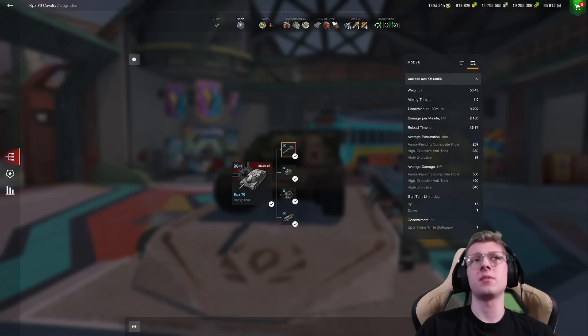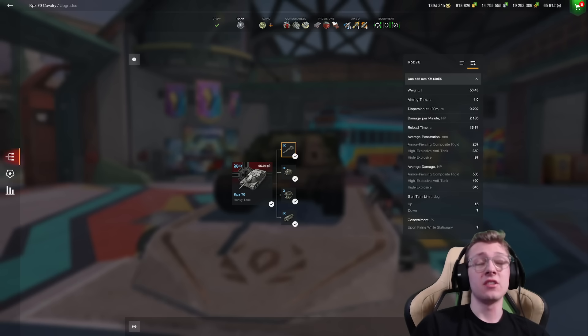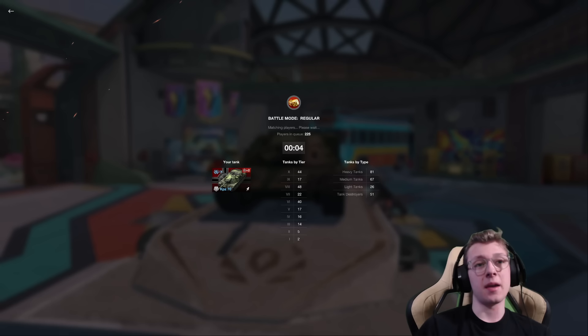It has 7 degrees of gun depression, which allows it to be flexible on really any ridgeline. It has great alpha damage, fantastic heat pen, and even solid DPM, especially for the accuracy and everything else. The tank's fast, goes 40, reverses at 15, it's got a fantastic power to weight. This tank is easily one of the best tier 9s in the game.